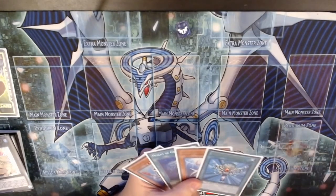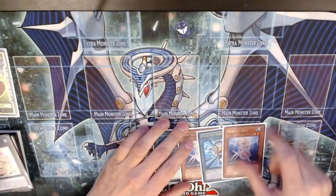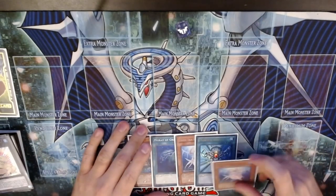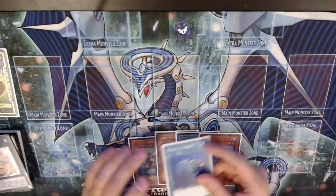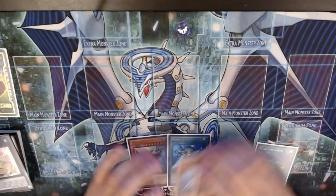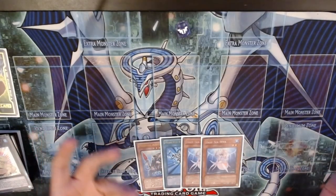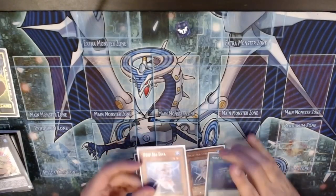We have a fantastic hand. Unfortunately it is very susceptible to hand traps. In a perfect world where our opponent does not have any hand traps we could just Normal Summon the Deep Sea Diva and go from there. We could also be greedy and use both Divas, but if we get a controller, Jet Synchron, or Call by the Grave it doesn't really help us. So I'm going to play a little bit risky and Normal Summon the Deep Sea Diva.